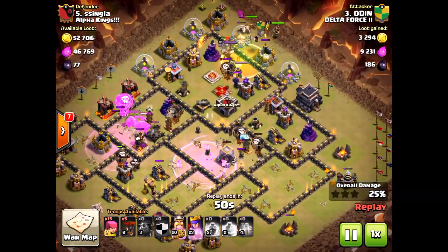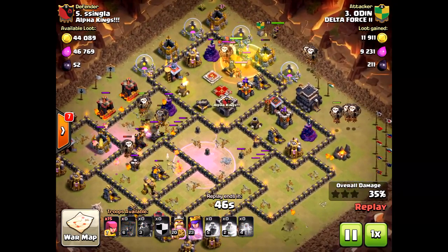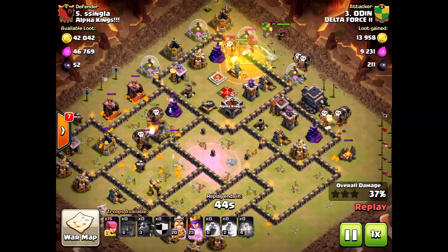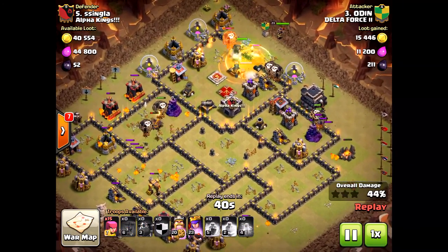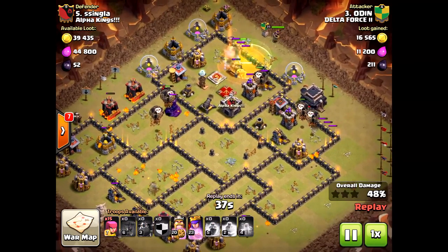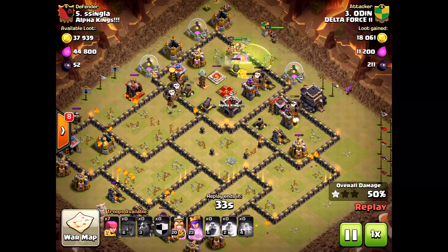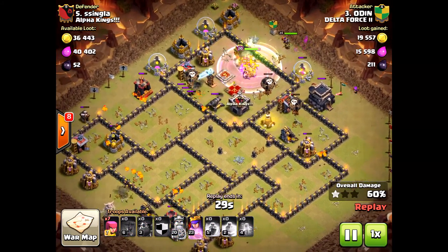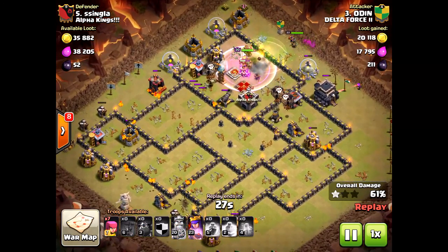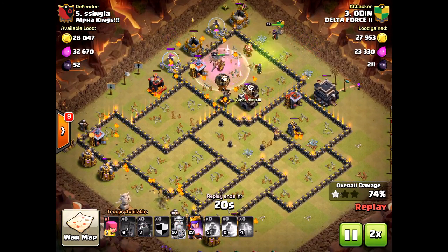There's a Golem in the Clan Castle — and he used a Jump Spell. You might wonder why he brought a Jump Spell, but look at that Golem distracting the King, the Queen, the Loon, and the PEKKA from the Clan Castle. The Queen takes down the PEKKA and that Loon, and all his heroes were wiped out. I really like that strategy.